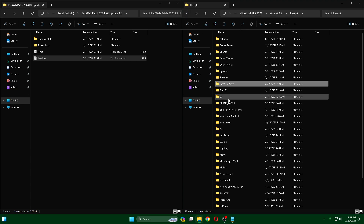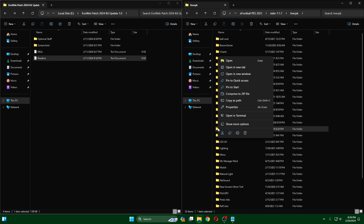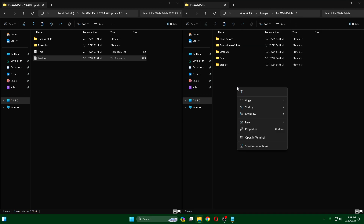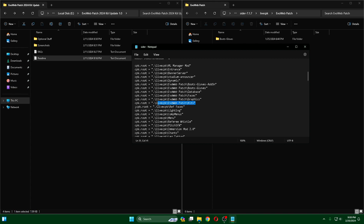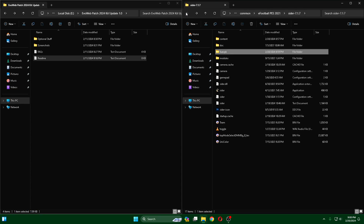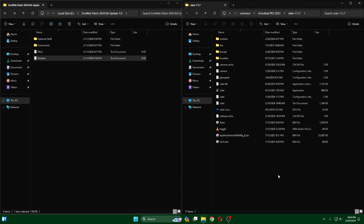Mantap. Terus yang baru ini, kalian cut atau pindahkan ke folder Evo webpad ini saja. Untuk teksnya kan sudah ada, jadi tidak perlu ditambahkan lagi. Untuk tutorialnya seperti itu.